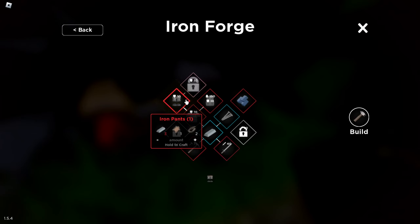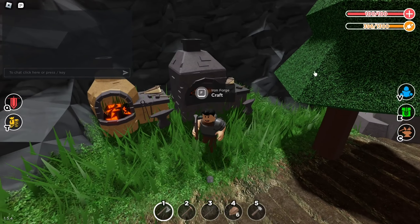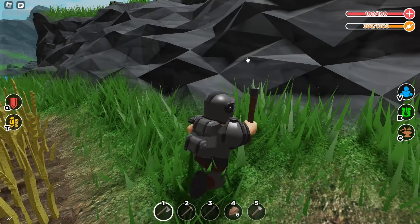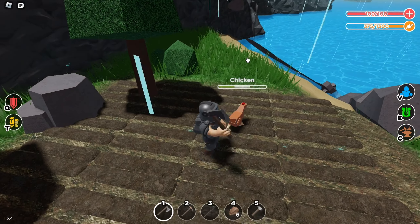Iron pans — there we go. One, two, three, four — I already have enough. I'll just put these on. There we go, looking drip. We are really stacked. And we'll kill this chicken for no reason, even though I don't eat food.